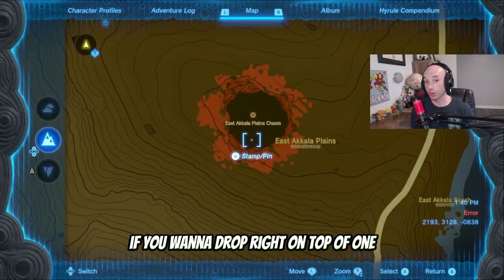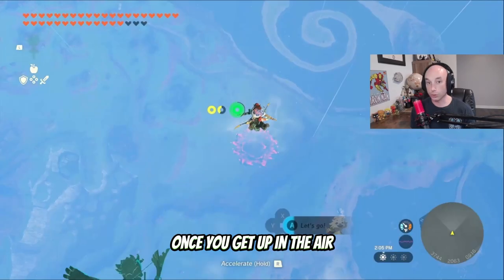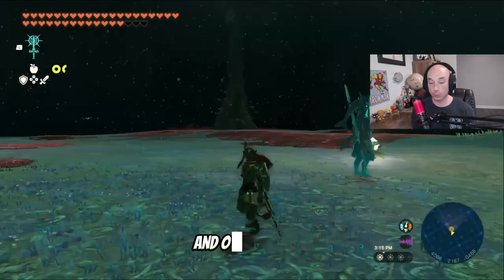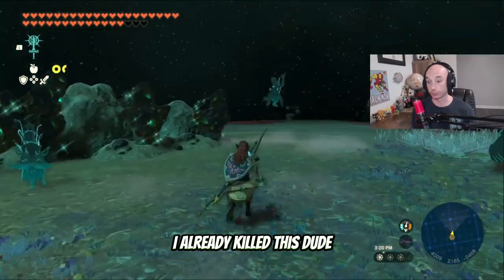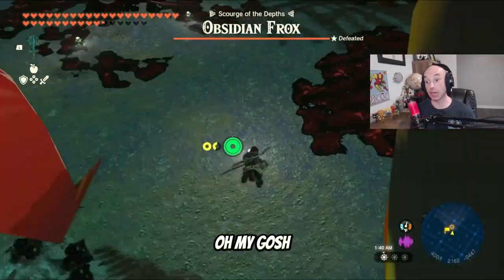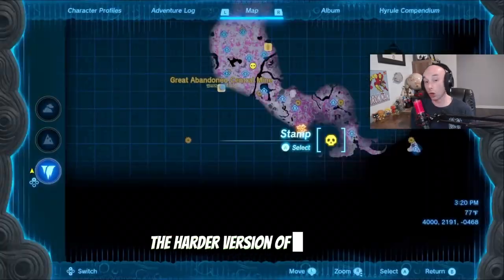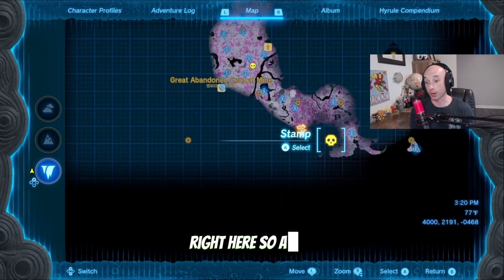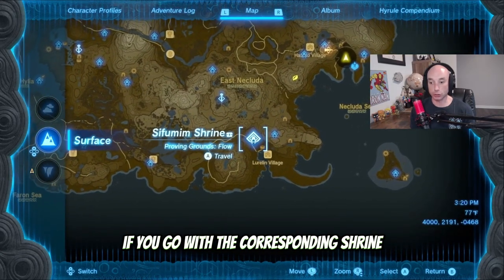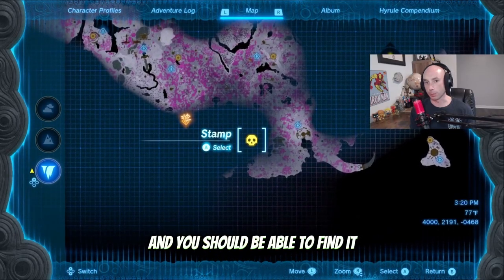For the Frox, if you want to drop right on top of one, go to East Akala Plains Chasm — just warp to the Ori Mountain Skyview Tower, get up in the air, and dive straight down in there. Once you land, he's going to be right in front of you. I already killed this one, so I got a Blood Moon right after saying that, but here this bad boy is. The harder version — the blue-white Frox — will be found in the southeast portion of the Depths. If you go to the corresponding shrine, go down to the Depths, and then go three blocks over and one block down, you should be able to find it.